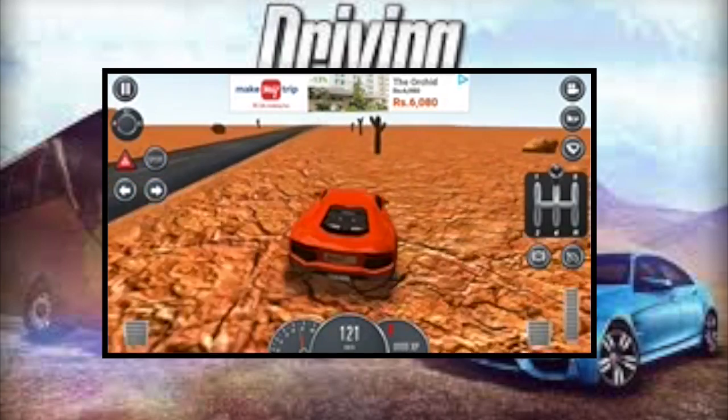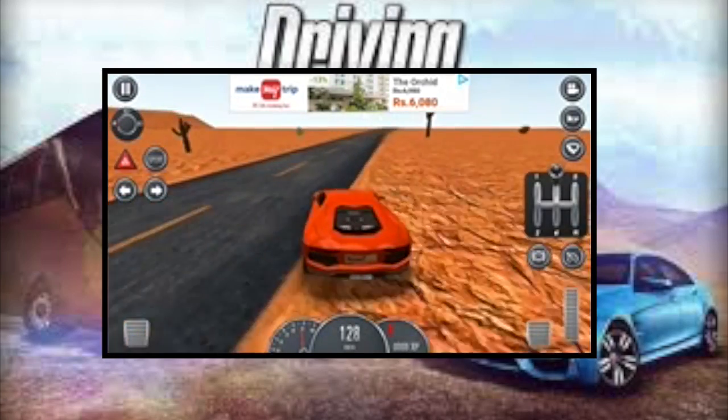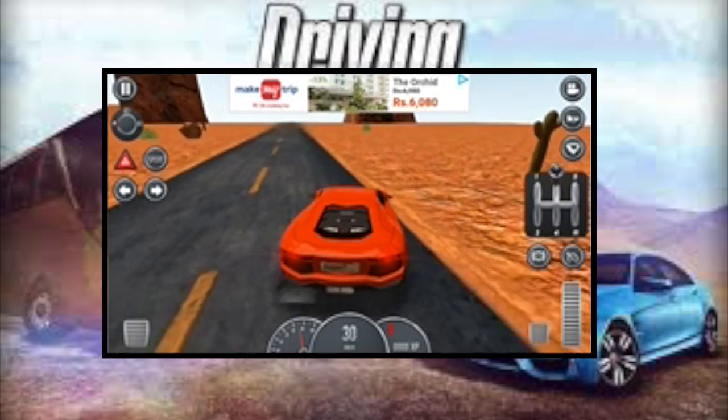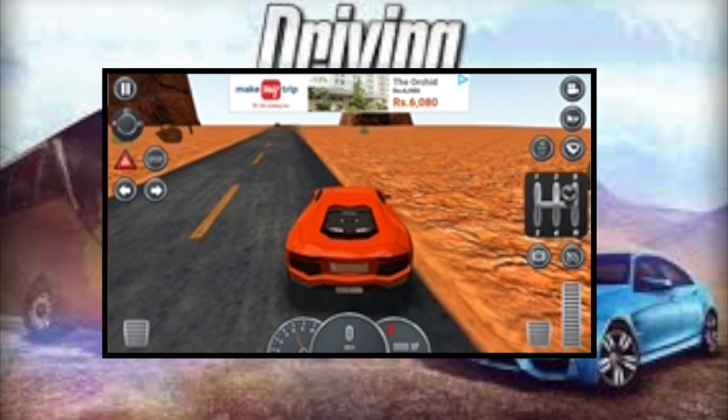When it reaches gear 5, the car will reach its max speed. You have to do like this. And if there is no space in the front, you can take reverse — press the clutch, accelerate, and then leave the clutch.